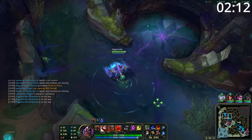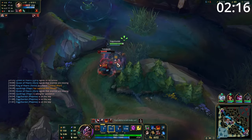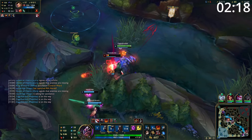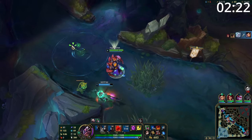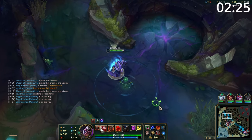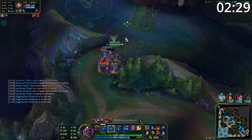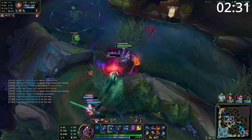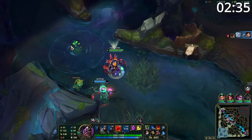In the mid game, Malphite is absolutely fine as a split pusher, but more importantly, he's very good at stopping split pushers, especially when he has Teleport available to get into a fight if you need to. If you're not split pushing or stopping a split push, make sure you're there for every objective. Your ultimate simply wins fights, which wins objectives, which wins games. And as always, keep an eye out for isolated targets. Your full combo does a huge amount of CC as well as a huge amount of damage early, and allows easy follow up from your team to get these kills.